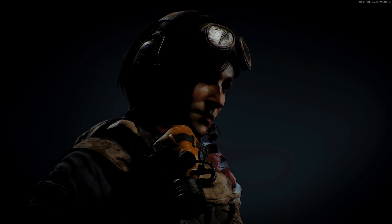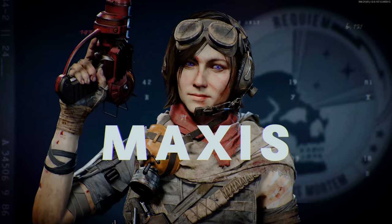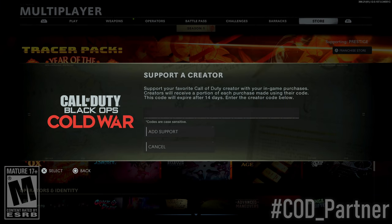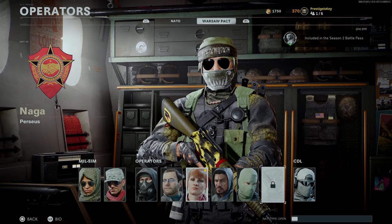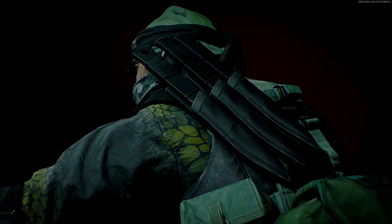If you plan on picking up the Battle Pass, Sam when she releases next week or any other operator coming out over the next couple of weeks, please consider using my creator code, which is PRESTIGE in all caps. Doing so goes directly to supporting me and my family — I thank you so much. On the Warsaw side, we can see the bio and preview video for Naga, who will be available when the Battle Pass comes out later tonight.